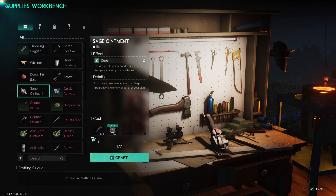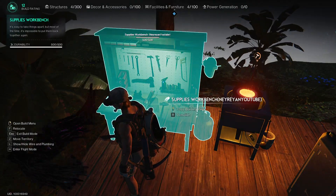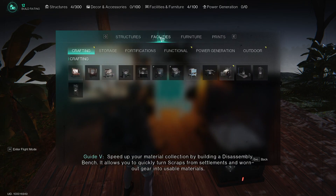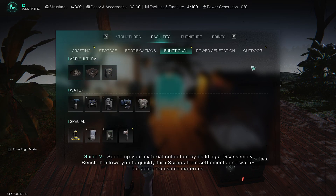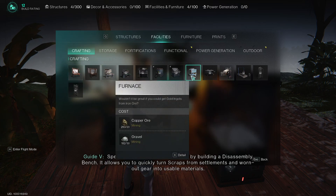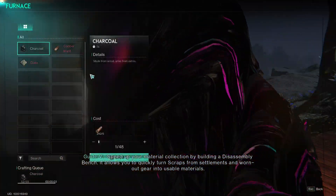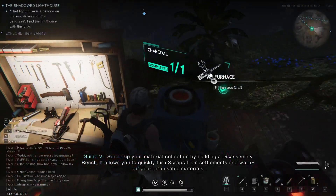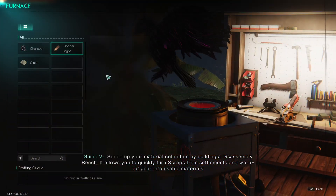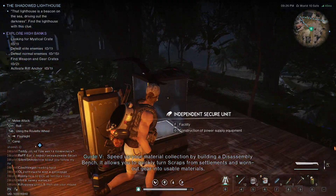I don't think I have enough for the bandages. That could be useful. Disassembling bench - for that I need the copper ingots, which I can only get by making the furnace. I guess we'll need two furnaces then - one will have to make charcoal and the other will have to make the copper.